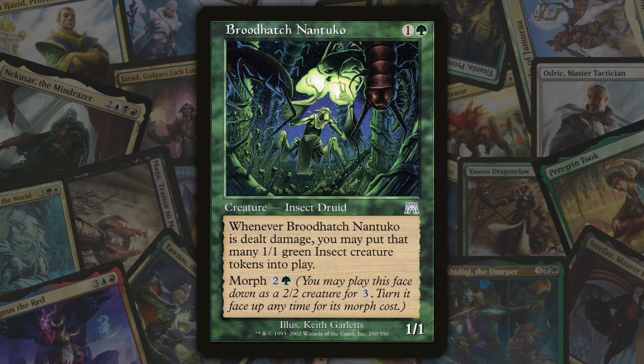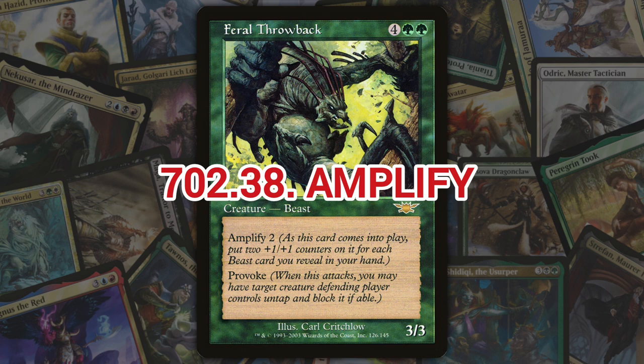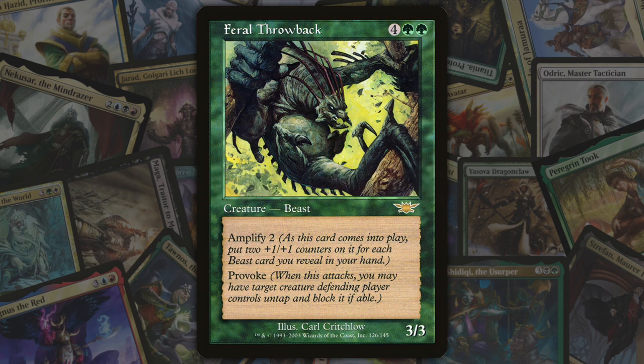Next we've got morph, also introduced in Onslaught. Morph is a keyword ability on permanents that allows the player to pay three generic mana to cast a card with the ability face down as a 2/2 colorless typeless creature. The player can then turn that creature face up at any time they could cast an instant by paying a variable morph cost printed on each card. Many permanents with morph have triggered abilities that trigger when they are turned face up, and some other permanents trigger when a different card is turned face up. Morphing is a special action and doesn't use the stack.